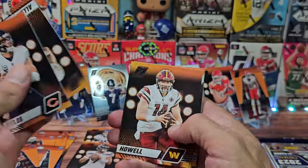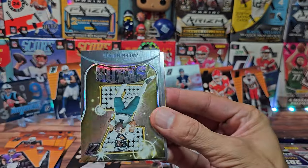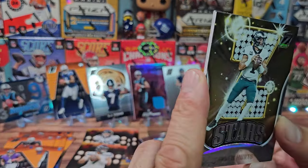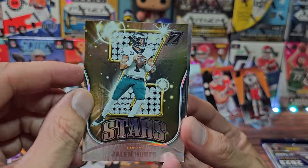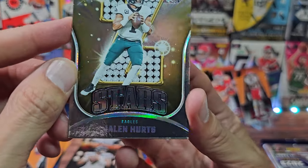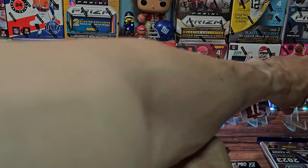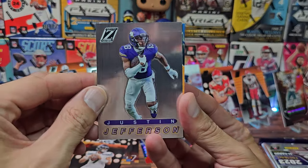Down to just two packs — 28 cards in these mega box packs. We'll slap through the base. Koopa Cup — another one? No, this is new: Z Stars for Jalen Hurts. They're really going with the Zs — Z Team, Z Stars. These are more fancy because they have diamonds printed in the background with a little rainbowing. There's the back. Not too shabby, we'll stand him up.